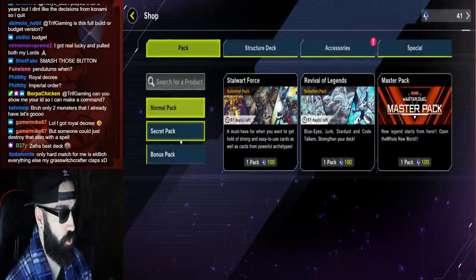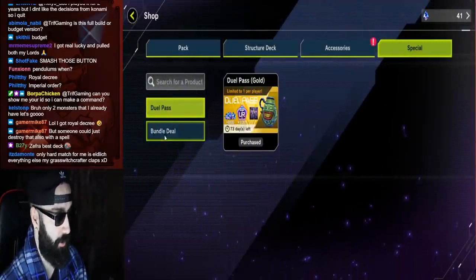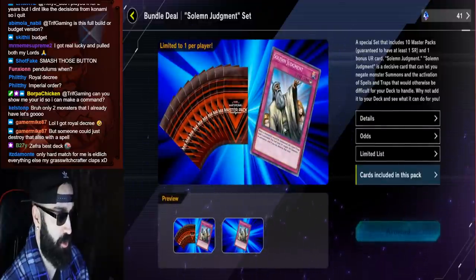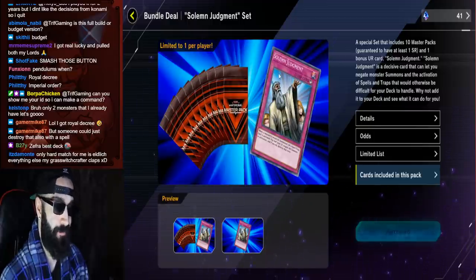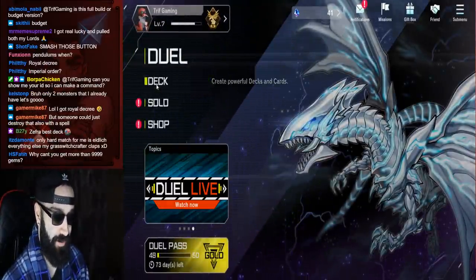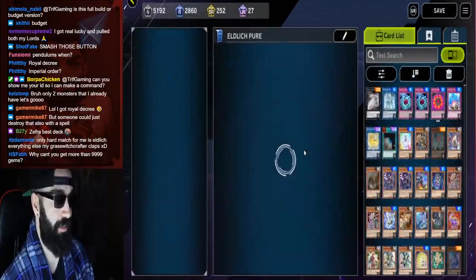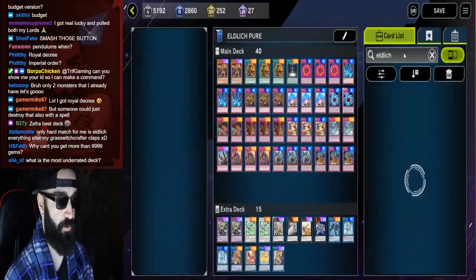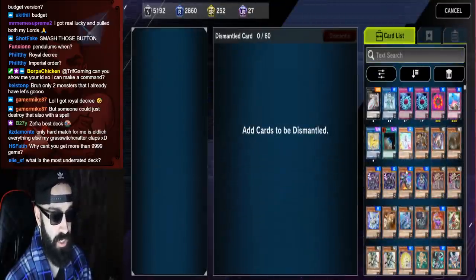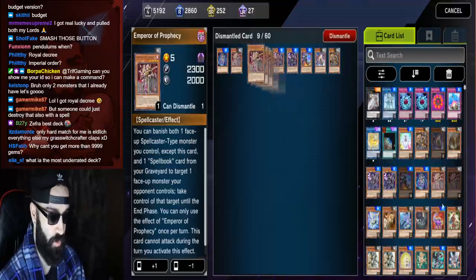Once you have your gems, go to Shop, then go to Special, click Bundle Deal, and you'll see a Solemn Judgment bundle — limited one per player. Purchase it and you'll get those Master Duel packs plus your free Solemn Judgment UR. From those packs you'll receive a bunch of SRs and URs. Once you have them, go to your deck, click the three lines at the top right, click Dismantle Selected Cards, and dismantle everything you don't want from the packs you just opened.